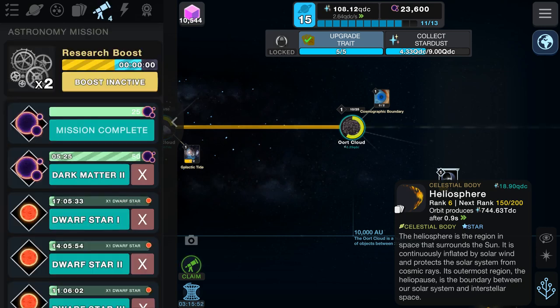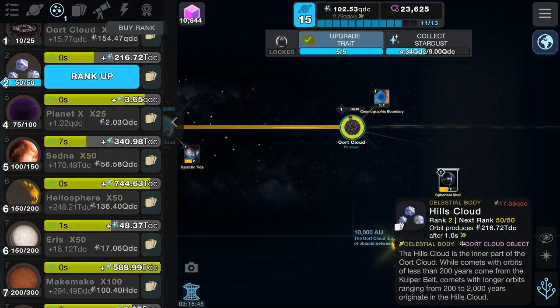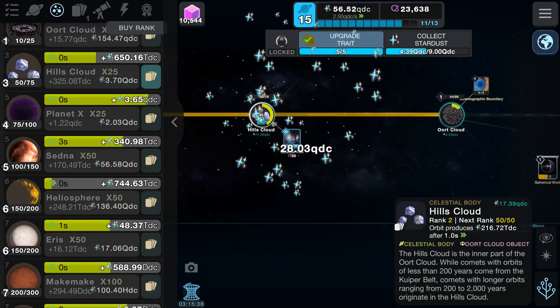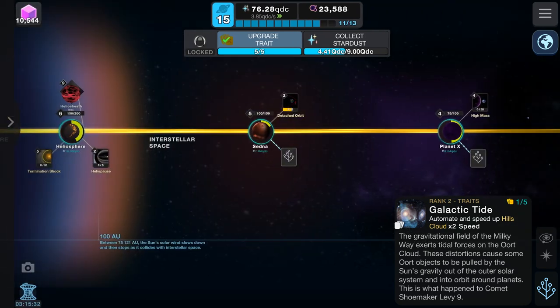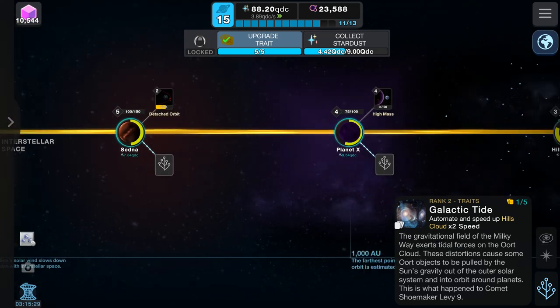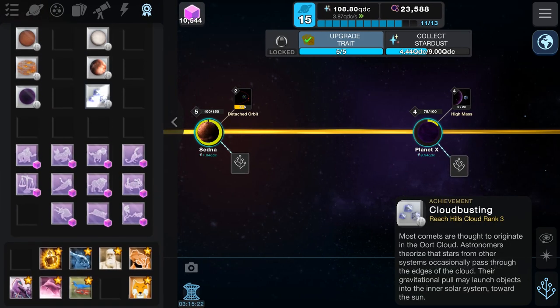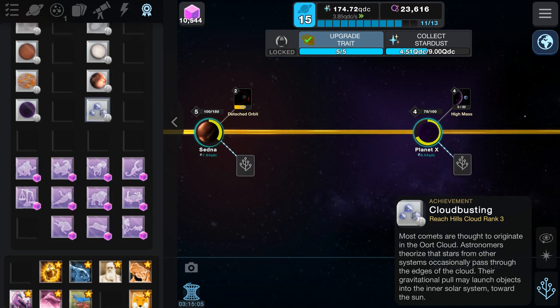I think we'll have to finish the episode off there for today. We can do Hills Cloud — why not get some more cards unlocked for that. That puts us in a nice position. Hopefully in between episodes I can upgrade Sedna and Planet X and then we should be able to get those two cards. We've also got 'Reach Hills Cloud Rank 3' — most comets are thought to originate from the Oort Cloud. Astronomers realize that stars from other systems occasionally pass through the edges of the cloud; their gravitational pull may launch objects towards the inner solar system.